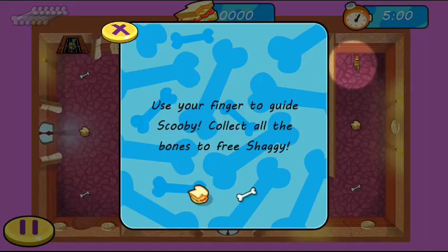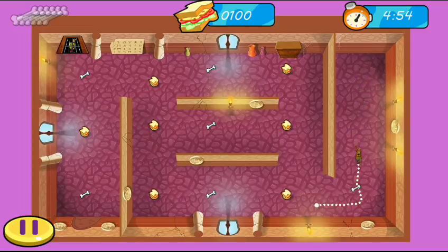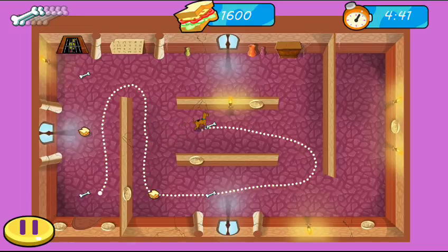Use your finger to guard Scooby and collect all the bones to free Shaggy. So you have to drag him along to get the sandwiches and the bones, and then you lead him to Shaggy.